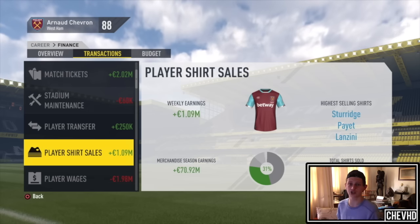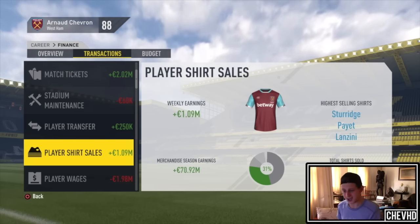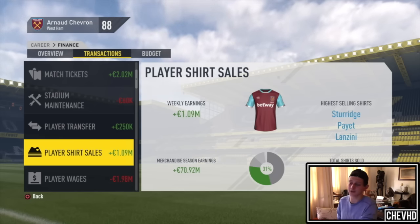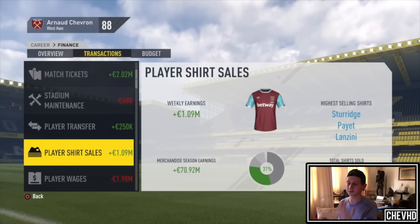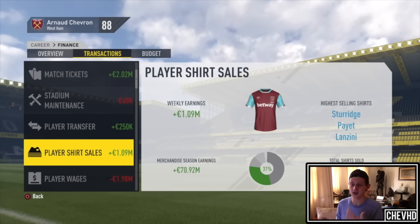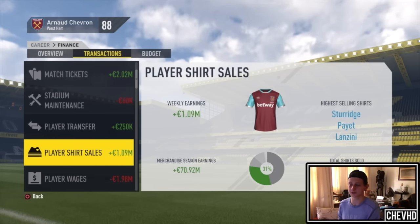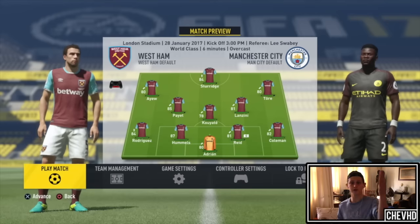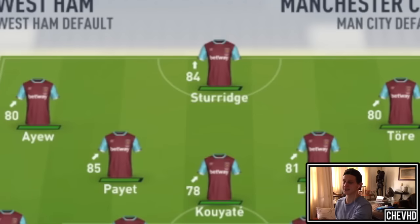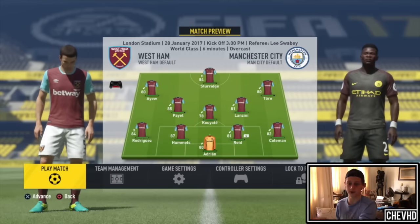I'm going to show you an example. I'm going to go straight into the match against Man City in the Emirates FA Cup. I'm going to try and score with one of these guys. If I can't, I'm going to try and win because that sometimes also works. I don't know if this is a glitch, a hack, or just a tactic that EA put in, but it really helps. As you can see, there's Saric up front, Payet and Lanzini in center mid. Make sure they're played so you can try and score with them.